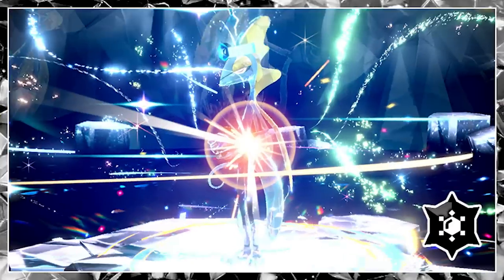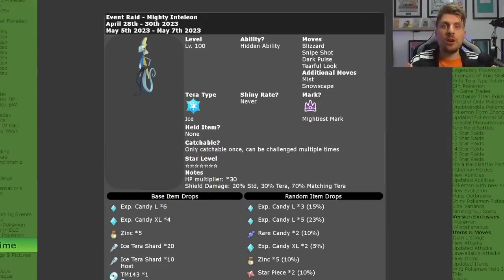The 7 Star Inteleon Terror Raid event is now live in Pokemon Scarlet and Violet. We're going to cover all the details in today's video as well as the best Pokemon to solo this with in your game. The first phase of this Inteleon 7 Star Raid runs from the 28th of April to the 30th, and then it will return for its second phase on the 5th of May.